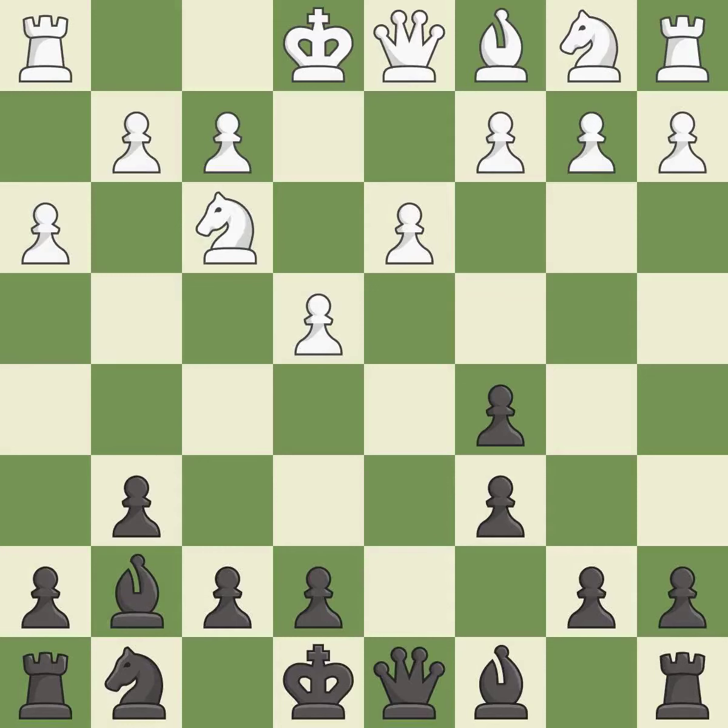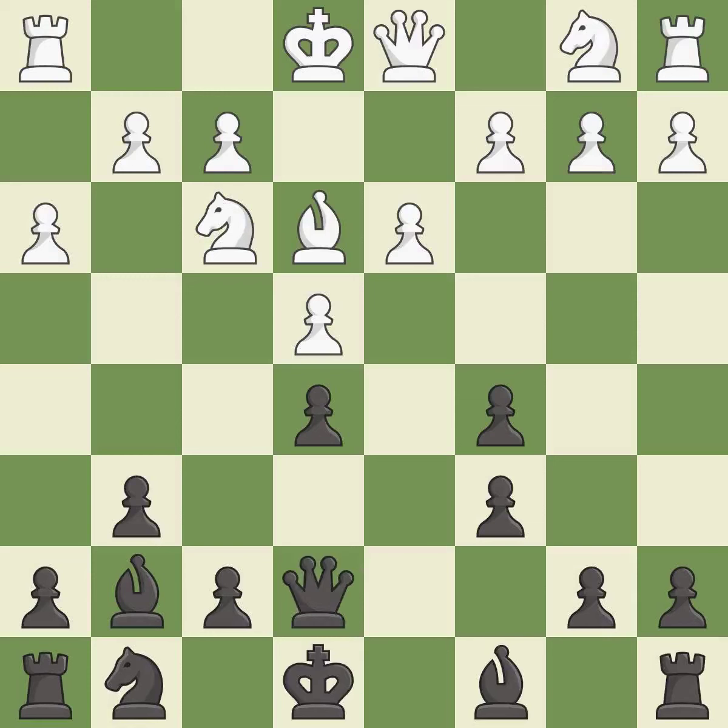The bishop is ready to be developed to an active square, activating it off its starting square. This defends the attacked pawn — it is the last book move. This develops a knight off its starting square, getting it into the action. This activates a knight by developing it off of its starting square; it is best.